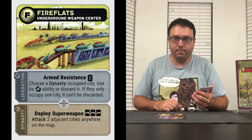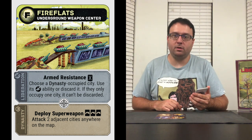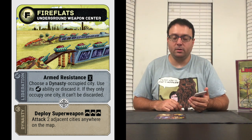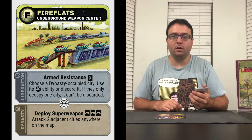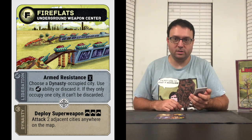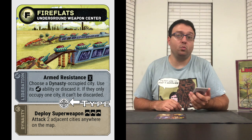Each city card has a letter and a name, a picture, and two missions — one for the Liberation and one for the Dynasty. The Liberation can only use the top mission, and the Dynasty can only use the bottom mission. Some missions have a cost next to their name, which I'll explain in a moment. You'll also see a symbol between the two mission boxes, which tells you the type of the city. For example, this is a weapons city, so the missions have to do with weaponry.